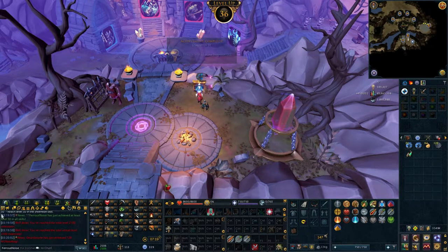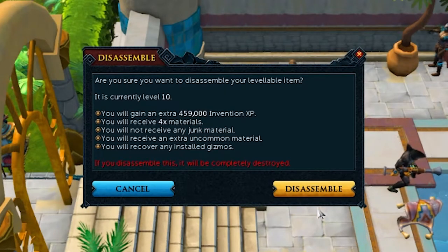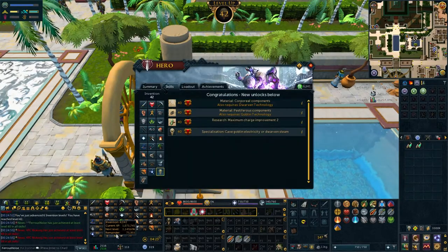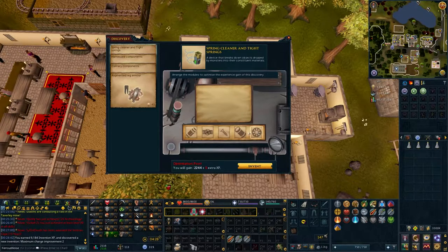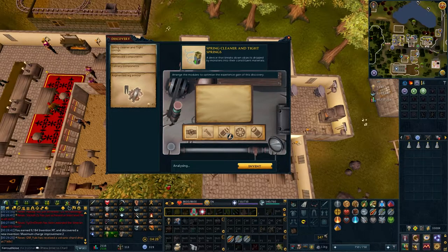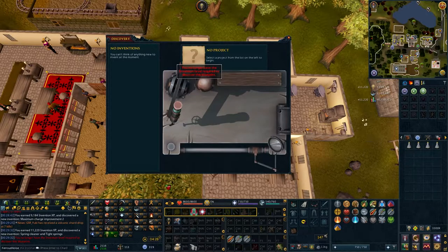Invention levels up so quickly at the early levels — it's ridiculous. Another fishing rod-o-matic in Menaphos, same amount of XP, new level: 42. And now we can boost to make the spring cleaner. The spring cleaner is amazing — after upgrading it enough, it can alch a bunch of rune salvage drops, or disassemble them, or a mix of both. It's great for getting rid of low-level salvage while still getting the components. The disassembly feature doesn't cost any springs, so you can set all salvage to disassemble, and you won't get any gold but you'll get all the components.